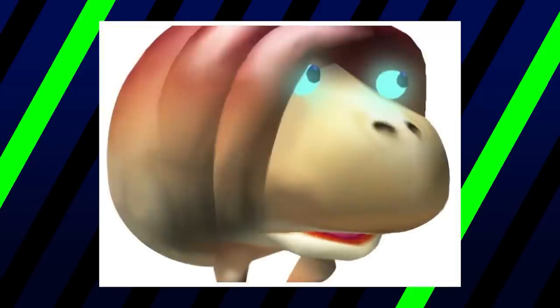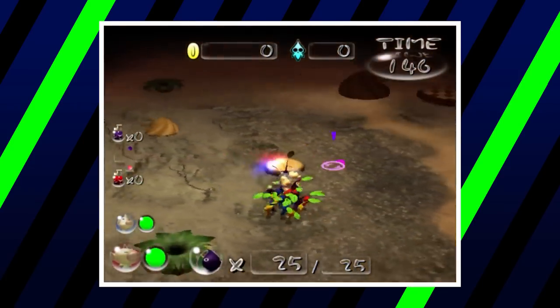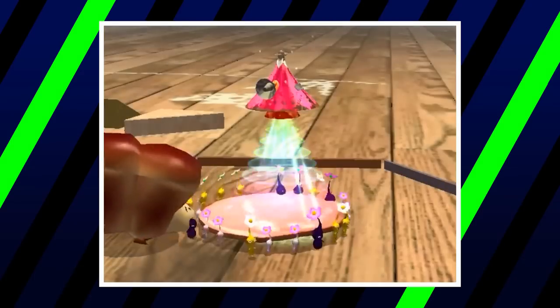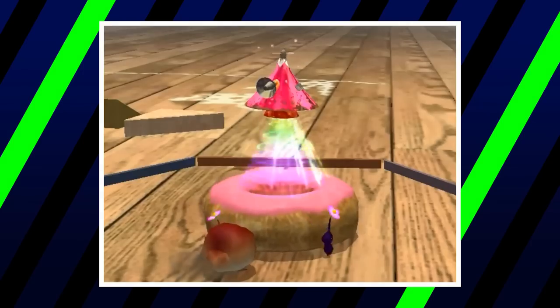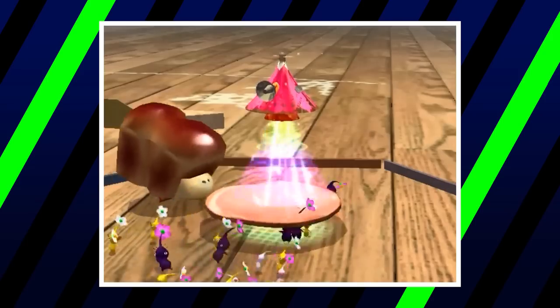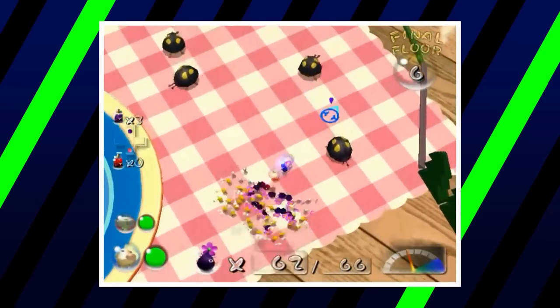At the very bottom of our list, we have the Giant Breadbug from Pikmin 2. This boss is essentially a larger version of the regular breadbugs — harmless bread-shaped enemies that drag objects into holes in the ground. While the Giant Breadbug can't hurt the Pikmin, the Pikmin also can't hurt it by normal means. Instead, they engage in a tug-of-war over treasure, and the breadbug receives damage after hitting itself against the pod. Its low defense and literally no offense make it an easy choice for the bottom.